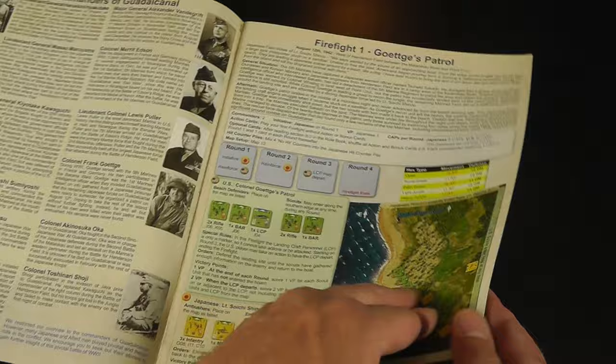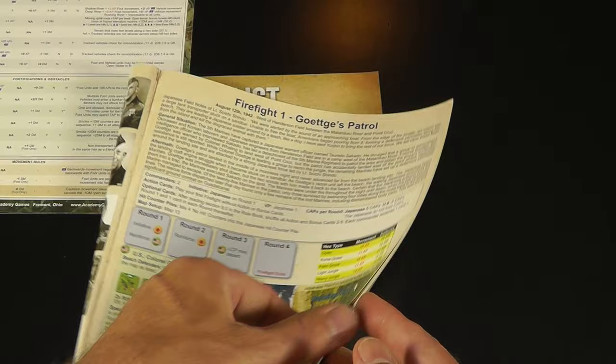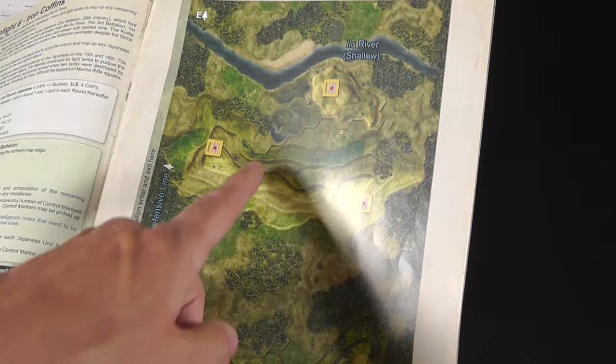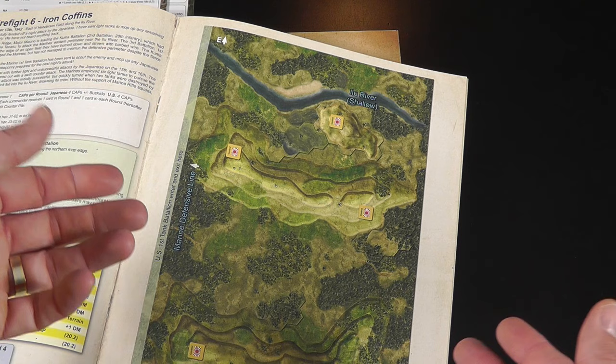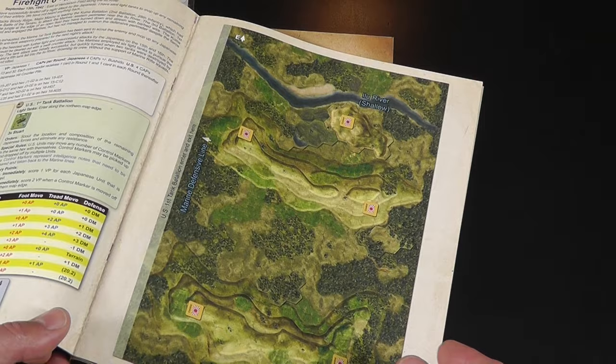There are some real nice things where you can go online — I don't like printing them out because there's a lot of color — but there are maps where if you want to plot in some of your artillery fire and you pre-plot it before the other player sets up, you can print these out and just take a pencil and go zip zip — I'm going to fire there and in that hex. Or I've got a hidden unit — this is where my hidden unit is and you write it right on there.